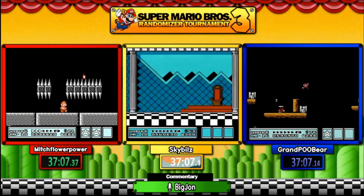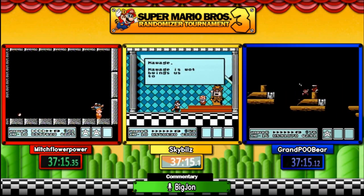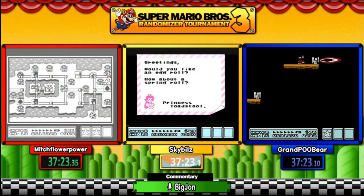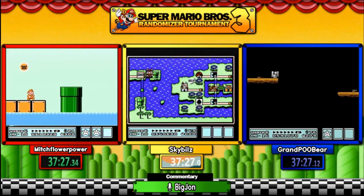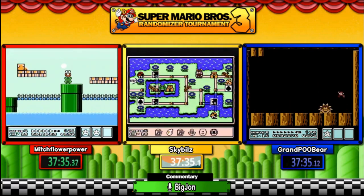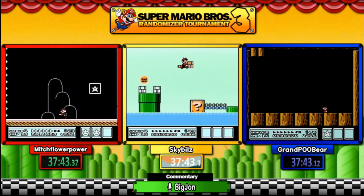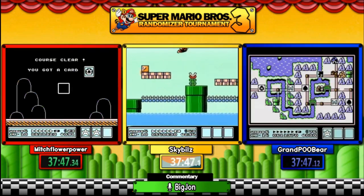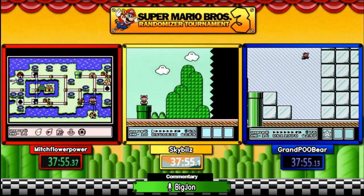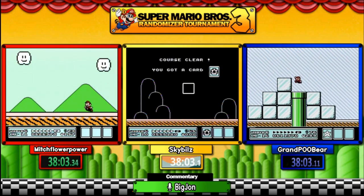Right now Mitch is about one single stage ahead of Sky, and Pooh Bear is representing for team caboose. If you haven't already, make sure you follow all three of these runners. Mitch does a lot of Mario 3 action grinding ROM hacks. Sky runs Mario 3, Castlevania, Mario World, and does a lot of Zelda randomizers. Everybody knows Pooh Bear — he does Kaizo Mario, Mario himself. Drop a follow to all three of these knuckleheads and show them some love for providing this entertainment.